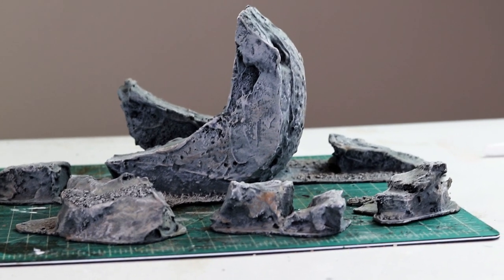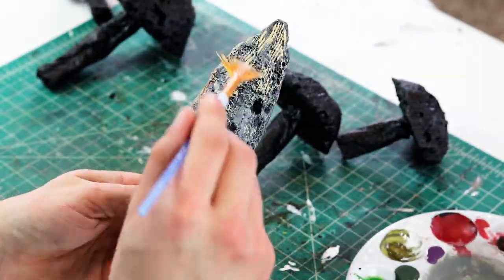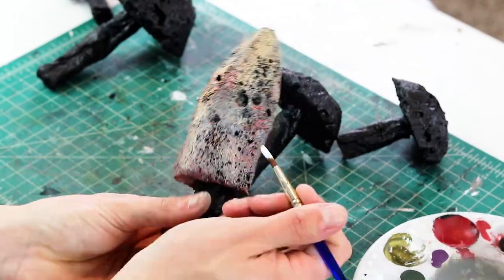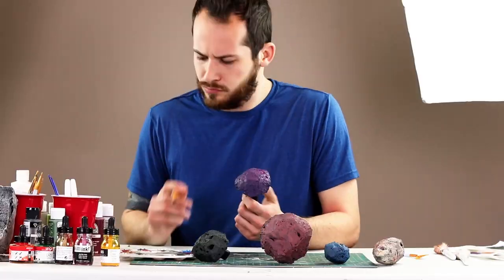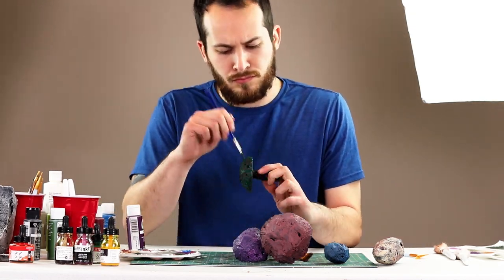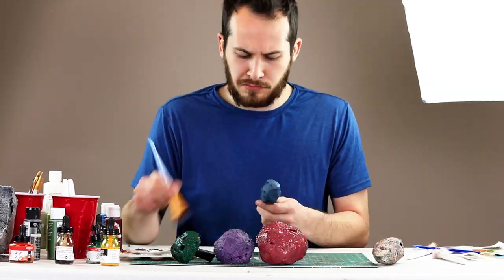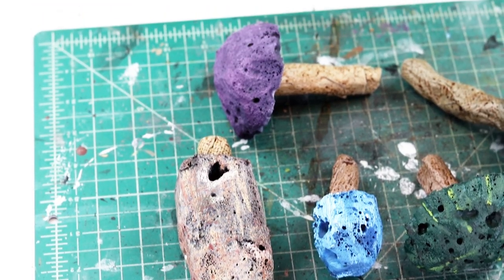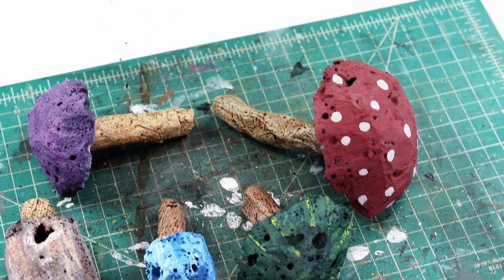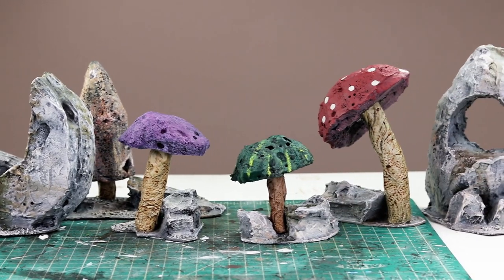With the rocks complete and looking great, we move on to the mushrooms. For the mushrooms I had no idea what I was doing, so I just had fun with them — messing around with colors, inks, dry brushing, mixing, and different painting techniques. A lot of it doesn't look like real-life mushrooms, but this is for a tabletop wargame based on medieval otherworldly fantasy, so things not looking exactly realistic is quite alright. In the end, I just wanted all of them to look different from each other. Once complete, I simply hot glued some of the shrooms to the rocky bases and moved on to our final piece of the build — the track for the mine carts.